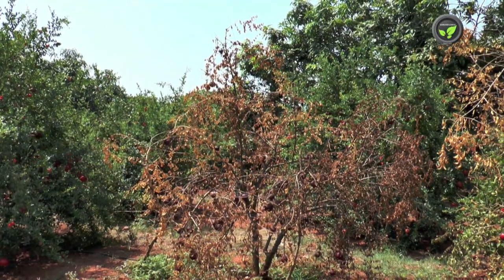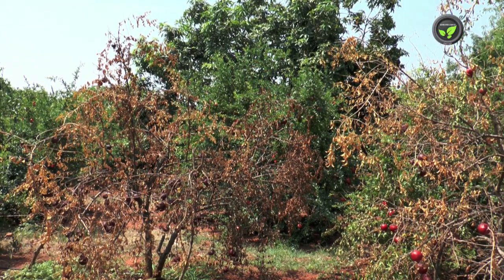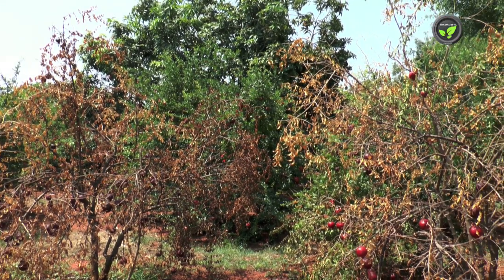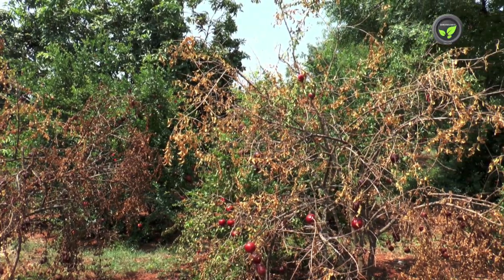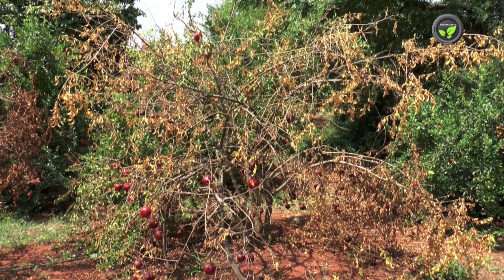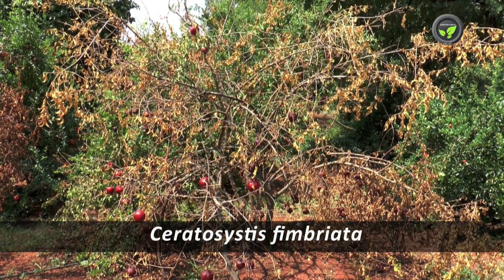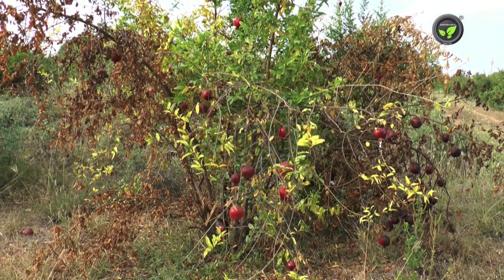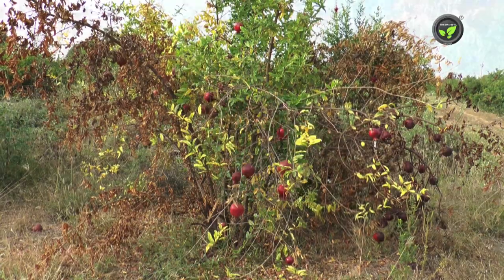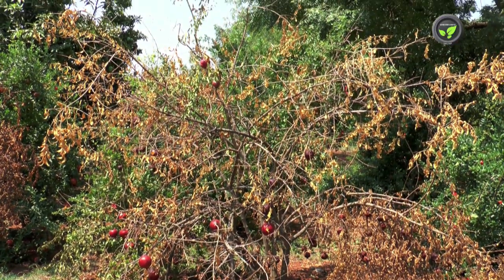Fungal wilt is the second most important deadly disease of pomegranate and has spread to most of the pomegranate plantations in India, resulting in huge economic loss. In most cases, Ceratocystis fimbriata fungus is the causal organism. Branches of the plants show yellowing and die one after the other, and it may take 6 to 12 months for complete wilting of the whole plant.